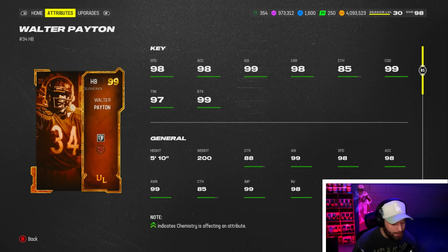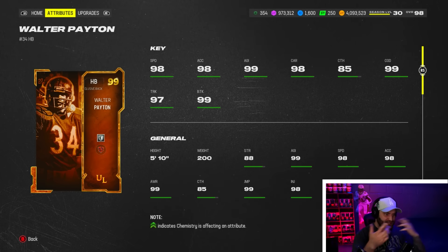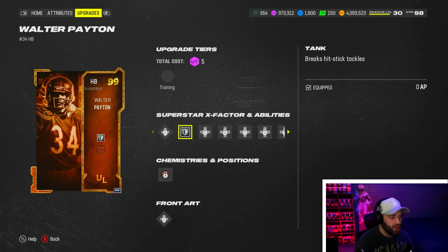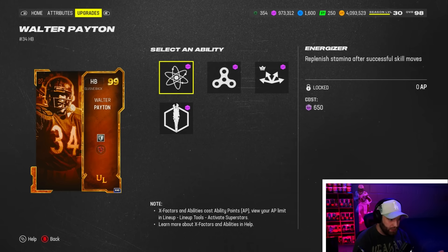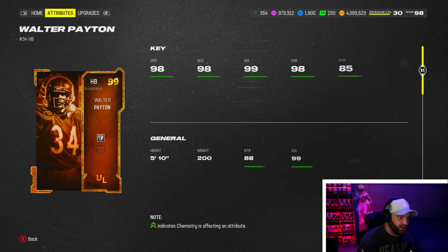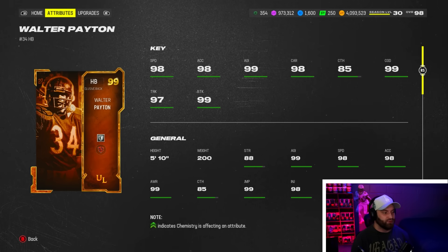At number three we got Walter Payton. I've kind of interchanged him and Marshawn back and forth multiple times. Walter Payton has Tank built in, which is a big deal right now. He also comes with great abilities: one-AP Route Tech, Angry Runs — which is a little better than Freight Train because it works after the catch too — and Evasive. It's not really that different a card from Marshawn statistically, but the catching and speed are slightly better. They're very, very interchangeable — it's really nitpicky stuff between three and four, but both are amazing.